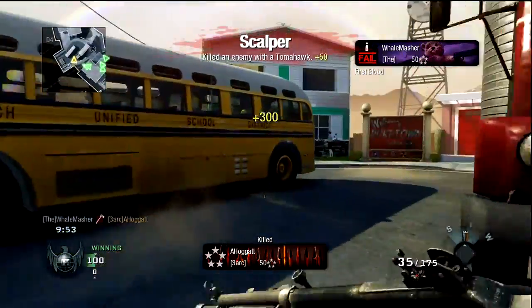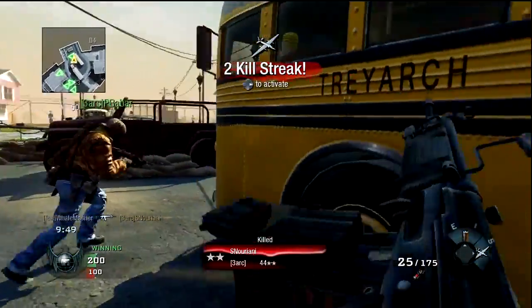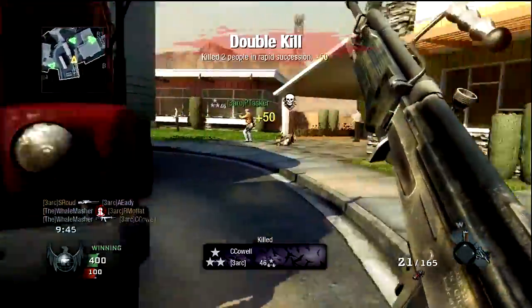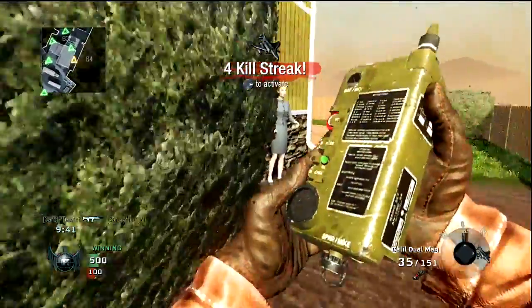What I'm going to show you in this tip is how to drop an airstrike with a little bit more awareness of whether or not you're likely to get a kill. I'm pretty sure we've all dropped an airstrike before and not hit anybody.